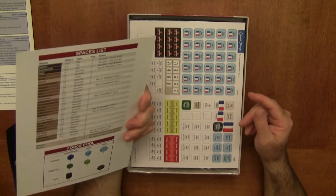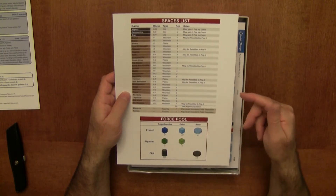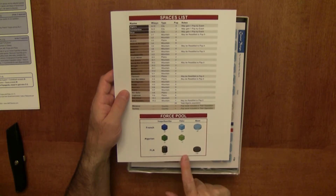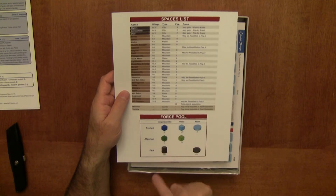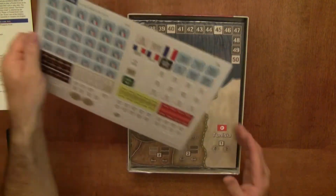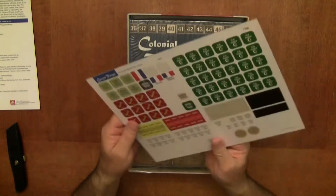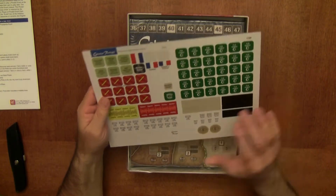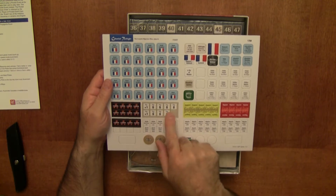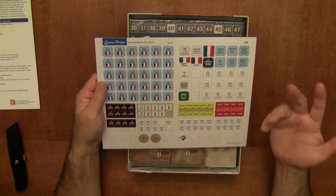Sequence of play sheet. On the back is the spaces list — a little legend of the different pieces: French troops, French police, French bases, and the Algerian troops and Algerian police, and the FLN guerrillas in their bases. This is what's amazing — this is a COIN game with only one counter sheet. There are so few counters in this game. These square ones I'll probably be clipping on the corners to make them look nice.